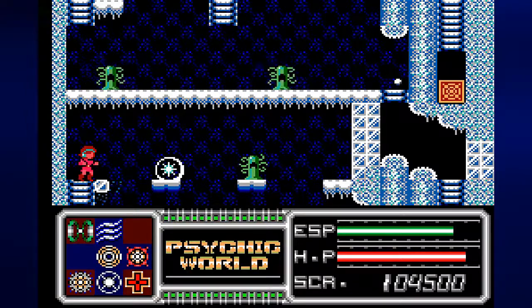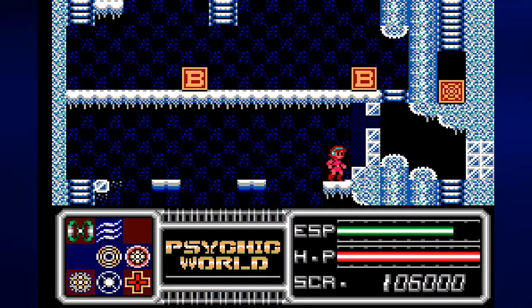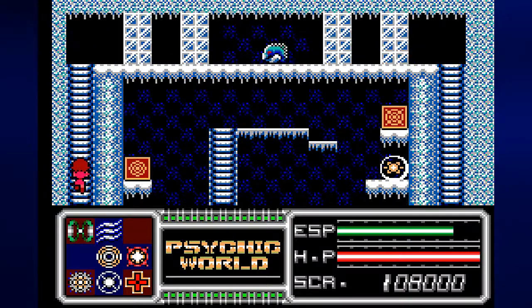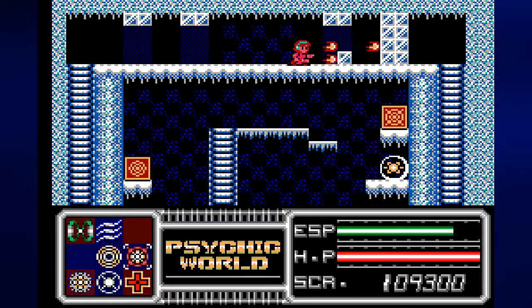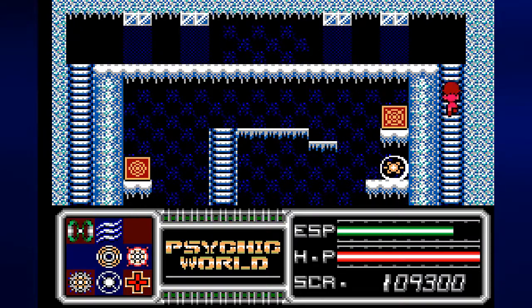I want to switch to that — destroy you, grab that, boom. Use the fire bullets to get over here. Now, there are some things that we can do. We can use the fire bullet to get over here. This stuff is optional, but it's very easy to do, so I'm going to go ahead and do it. We can destroy that enemy with the fire bullet, and we can now fully power up this fire bullet.